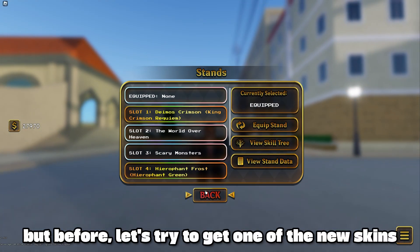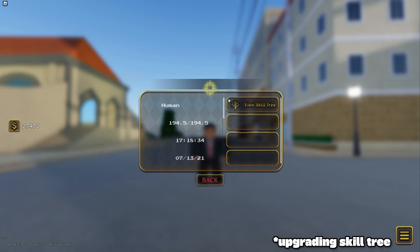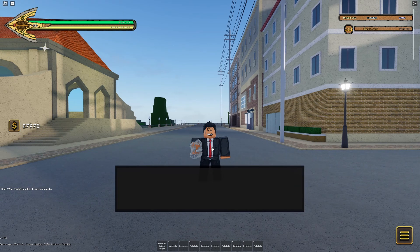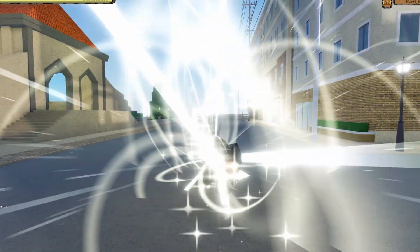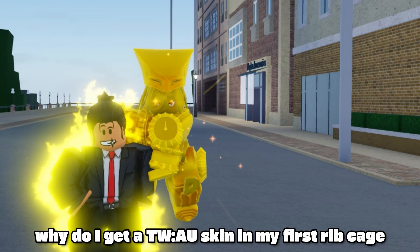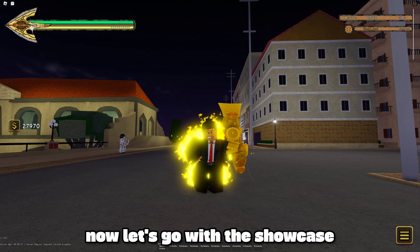But before, let's try to get one of the new skins. I have a 5% pity chance, so it should be easy. Please, Azuki, give me luck. Why do I get the World Alternate Universe skin in my first rib cage? Thankfully I didn't get a C tier skin. Now let's go with the showcase.